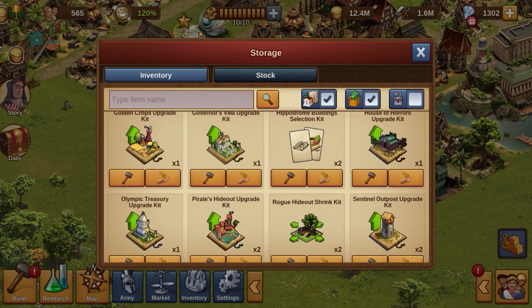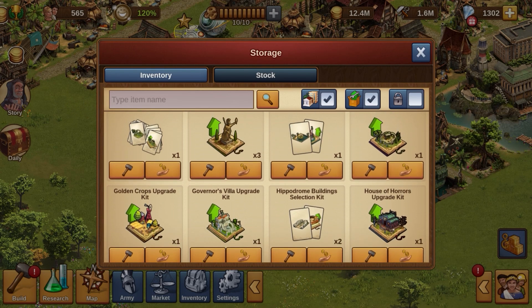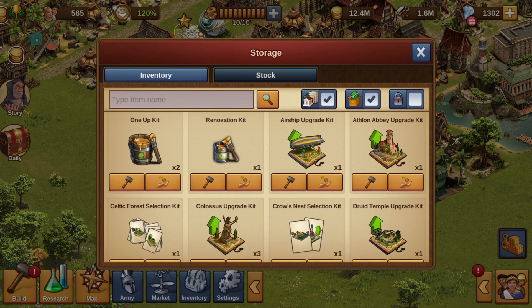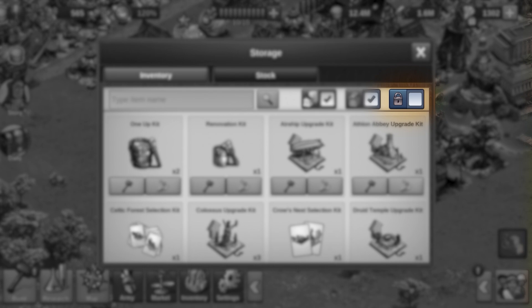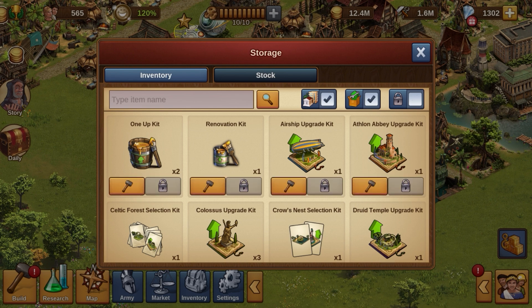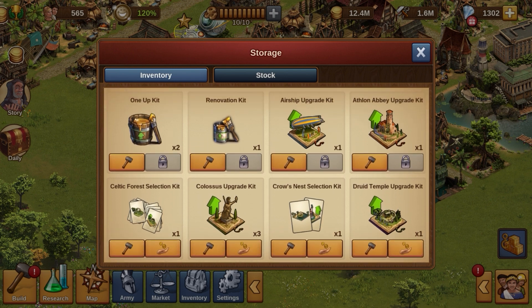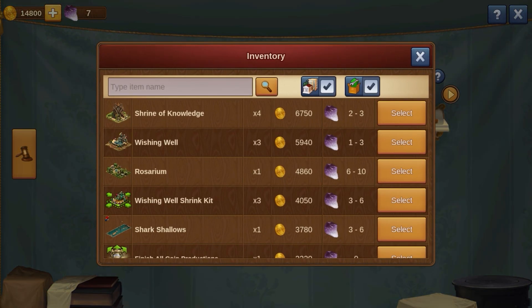With some items you may be sure you don't want to sell or delete them. To avoid the risk of accidentally selecting them for the antiques dealer or clicking on the trash can, you can lock them. Enter the lock mode by activating the check mark next to the lock in the upper right corner. Now you will see lock icons under all items for which you can activate it. If you activate them, a lock will be displayed for the corresponding item instead of the trash can or selling hand. Also, the items will no longer be listed in the drop-down menu in the antique dealer.